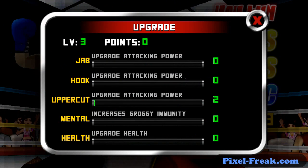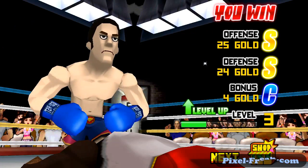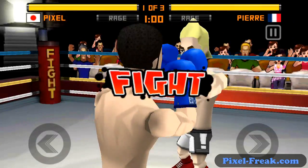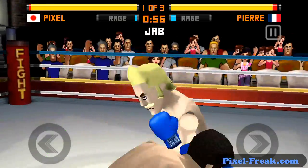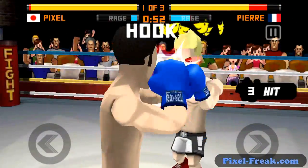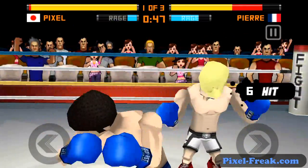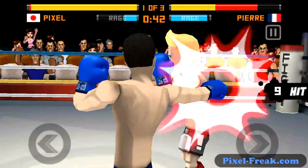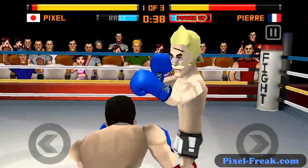For every level you get — and your guy does level up — you get to put points into your different abilities: your jab, your hook, your uppercut, your health, and your mentality. Mentality allows you not to get dizzy, health allows you to stay up on your feet longer, and all three attacks allow you to hit harder. As you level up the skills, per level you're able to buy new skills. For instance, after you've put five points in uppercut you're able to buy a skill called Quick Uppercut, which I'll explain more when we get to that part of the video.